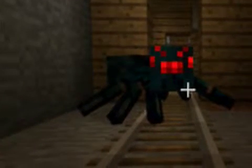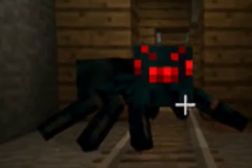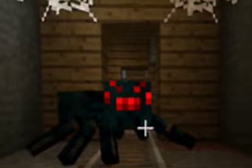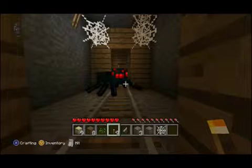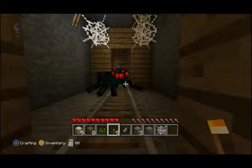You can see the cave spider, which looks very different from the normal spider on the ground. Because it's bluish — you can see that when you see it. I don't know about the eyes, has that changed? And it's smaller. And if it poisons you, it goes down to one heart, or a half heart, or something like that. That's pretty much it.